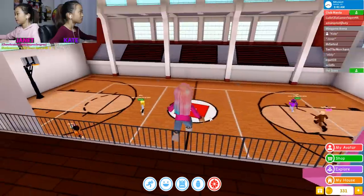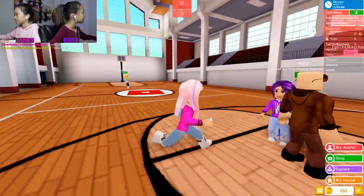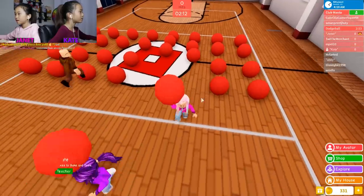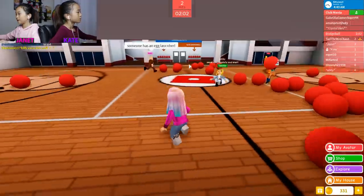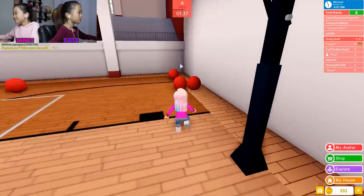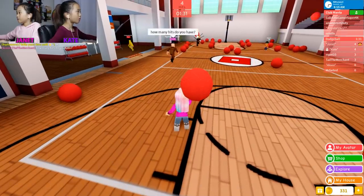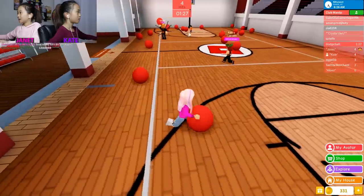Oh, this is dodgeball! I'm on this side. How do I get a ball? I'll go get that ball! Someone has an egg launcher. Sorry everybody, I'm hurting you. I need more balls. Oh, it says on the really top how much you got hit. I got four hits. I have four too.